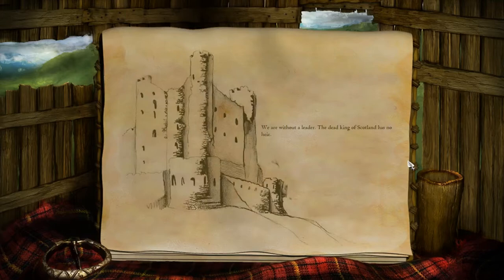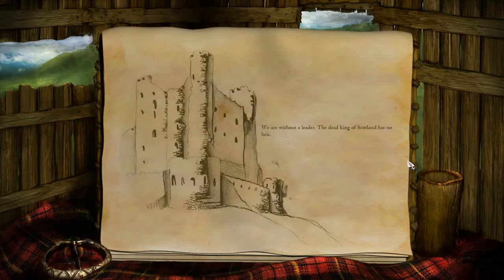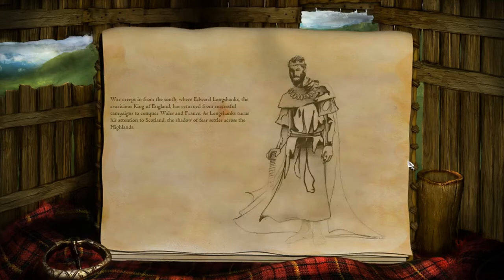We are without a leader. The dead king of Scotland has no heir. War creeps in from the south, where Edward Longshanks, the avaricious king of England, has returned from successful campaigns to conquer Wales and France. As Longshanks turns his attention to Scotland, the shadow of fear settles across the heights.